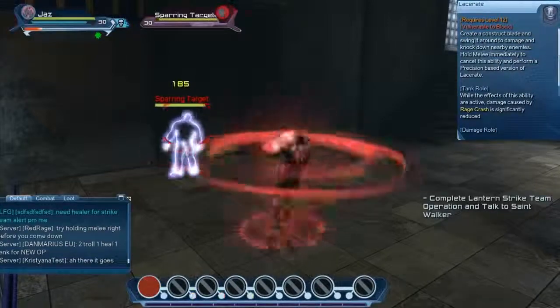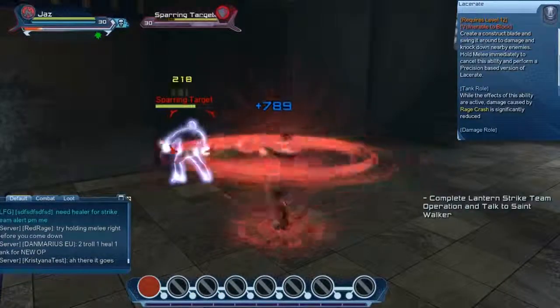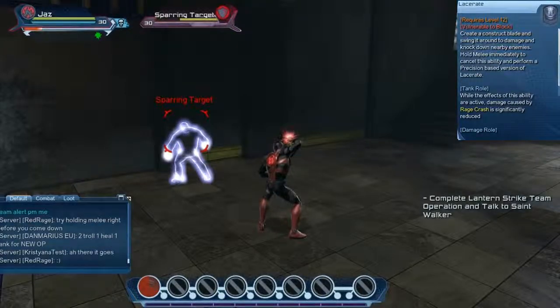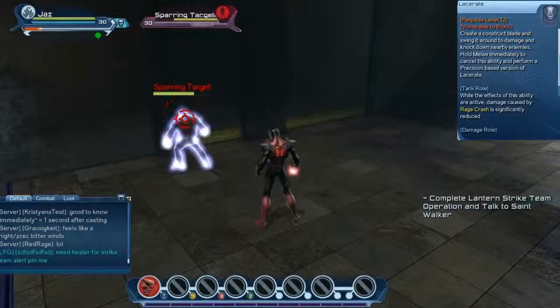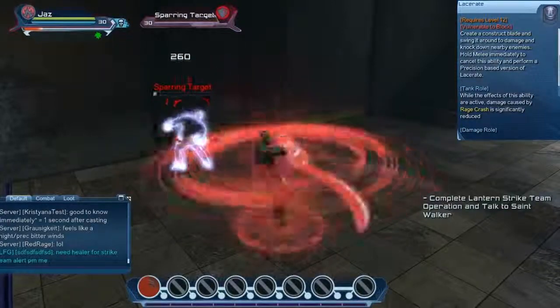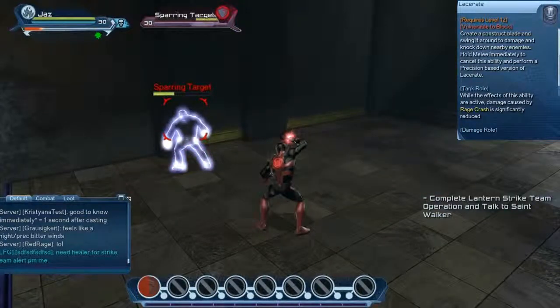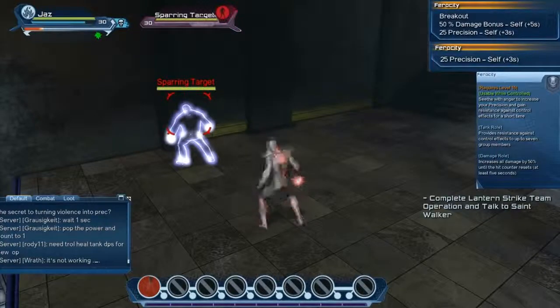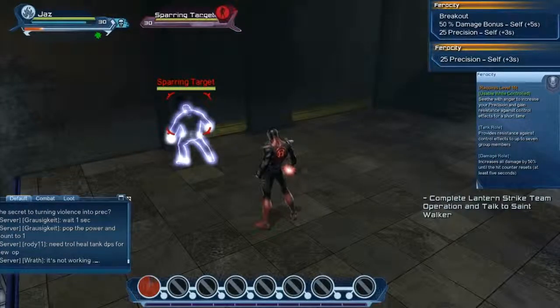Lacerate has you spin around, damaging and knocking down all nearby enemies. This skill can be comboed by performing hold melee immediately after executing the skill for a precision version of Lacerate. Note that Lacerate can be used to reduce the damage of rage crash. Ferocity is a buff that increases precision and resistance to control effects.